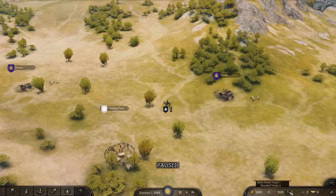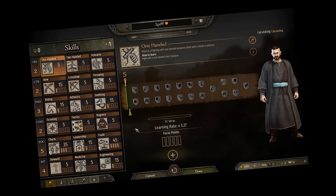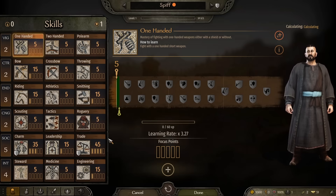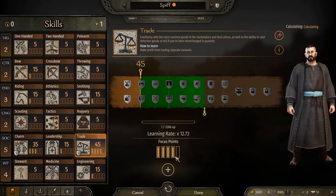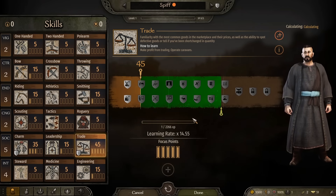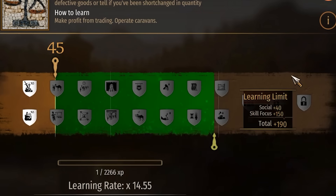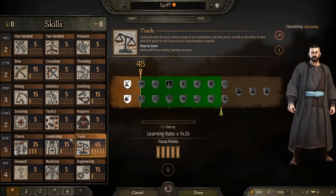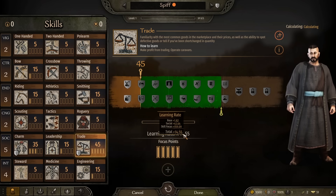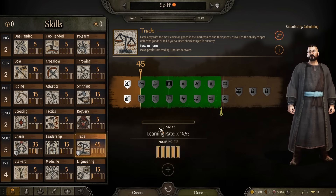When you start out the game, you only have yourself and a thousand dinars to basically get you by. Now for most characters, this is kind of a death sentence. But for ourselves, this is actually pretty good indeed. Because of the character setup we have, at actual level one we can sink a focus point into trade. Focus points are basically a way of saying 'I want to specialize in this category.' So because we've specced so much into trade and we have a social skill of five, we're going to learn the trade skill at 14 times the normal rate.